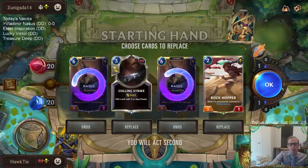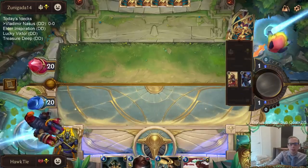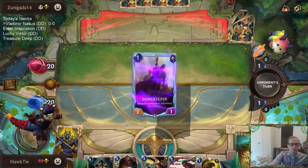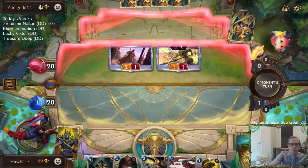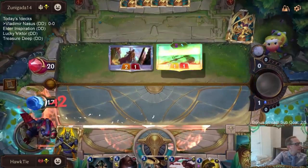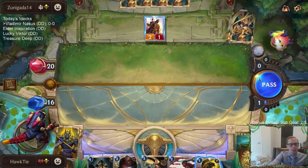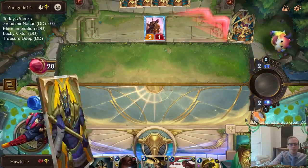For the mulligan we'll keep the two and three drop, mulligan the six drop Nasuses. Culling Strike looks awesome against both Lucian and Azir, especially Azir. We also have a Victor deck coming later - the third deck of the day is going to be Lucky Victor, where we're playing Victor with Lucky Finds to give Victor more keywords.